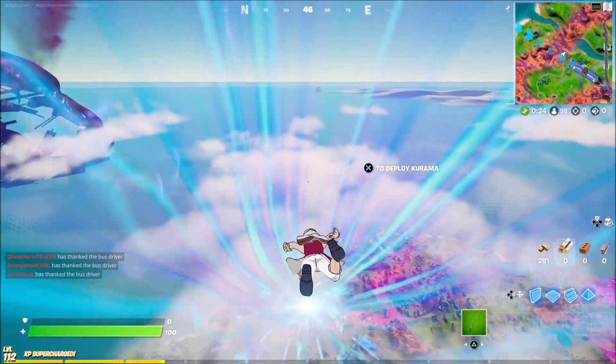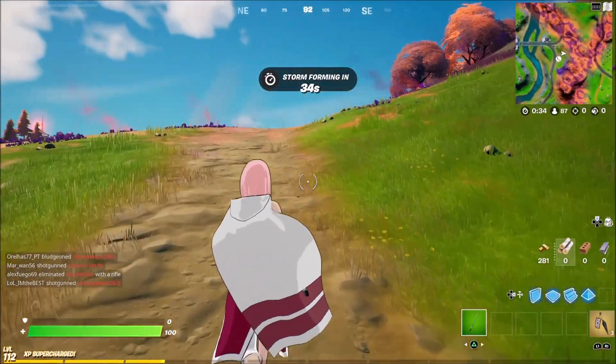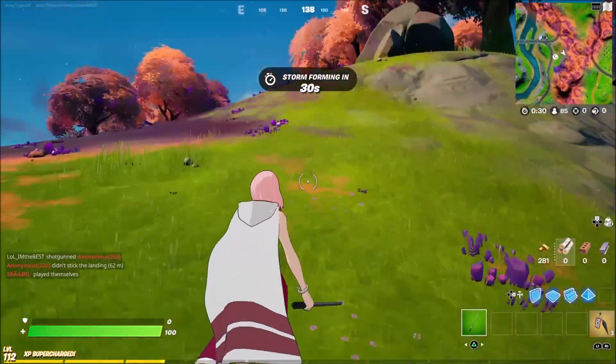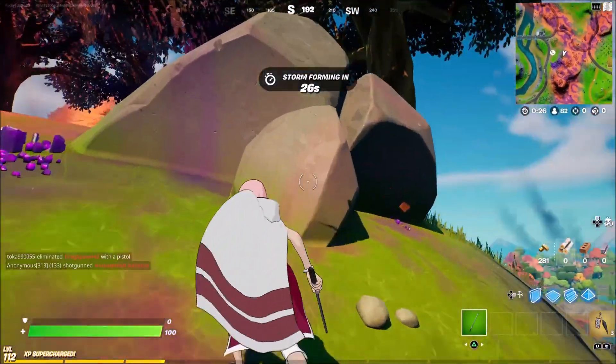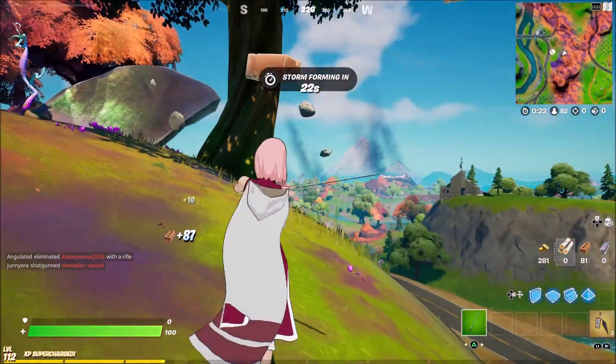Now we're going to look at the Sakura skin in-game. We did find some more Mythic Kunais as well, but I'm saving that for a separate video. But yeah, this is Sakura in-game. Got ourselves the sword as well — not too shabby.